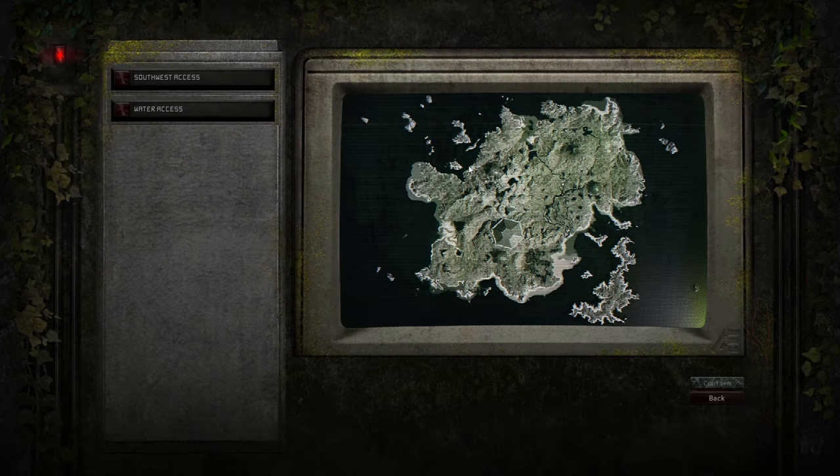To start off, let's spawn in. You have two spawn points with pteranodon — choose water access. Southwest access sucks, there's nothing there, so just do water access.